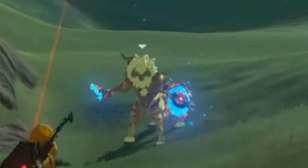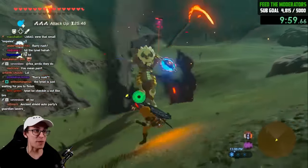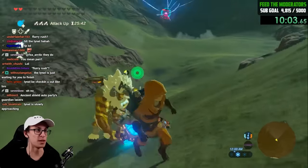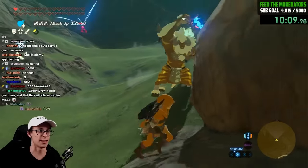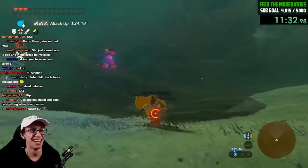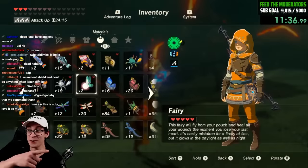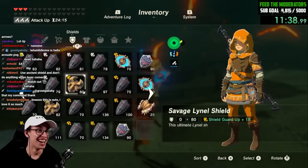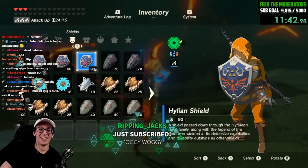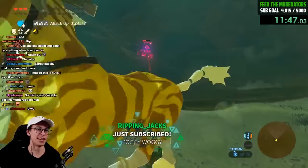Wait, that's not a bad idea — make the guardian hit the lynel! He has ancient weapons, what is going on? He just hit — oh my god. I want to deflect it into the lynel. Look what I just did — we deflected it into the lynel! That was actually on purpose, I did that purposely. You're welcome.